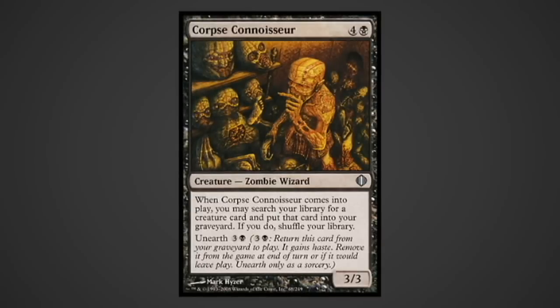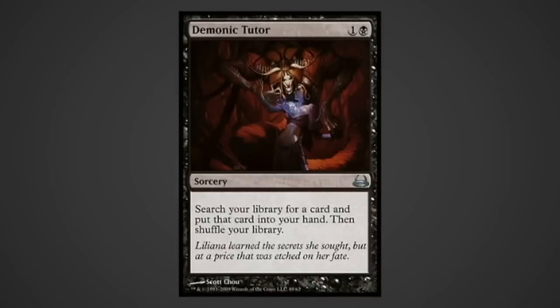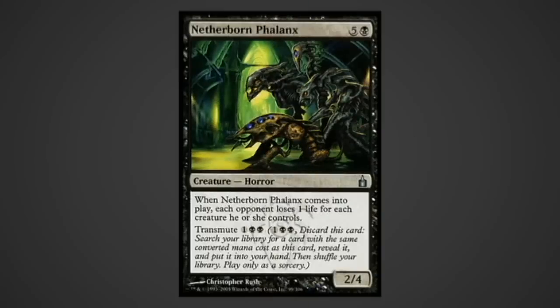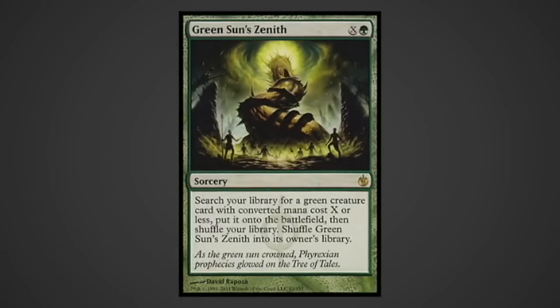Corpse Connoisseur: two-thirds of a Buried Alive on a stick? Sure, let's go with that. Demonic Tutor: the first, the original, and the best solid tutor. Fauna Shaman: discard artifact dudes, tutor stuff up. Netherborn Phalanx absolutely murders token decks, but if that's not a problem, pitch him and tutor up a Titan, Mikaeus, or a Caged Sun. Green Sun's Zenith: a good way to tutor for Fauna Shaman in the early game, or Vorinclex in the late game.